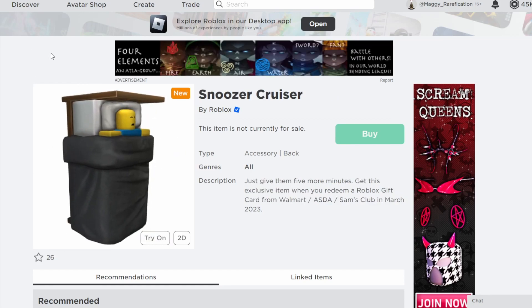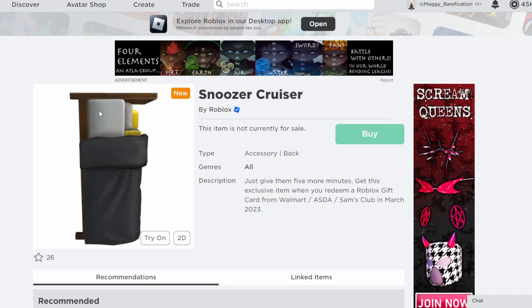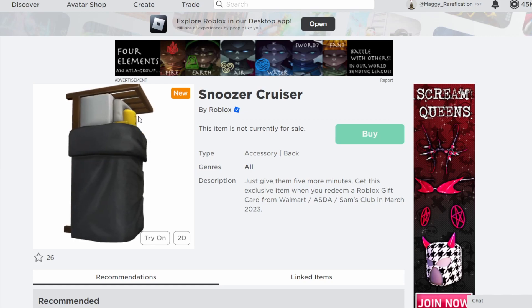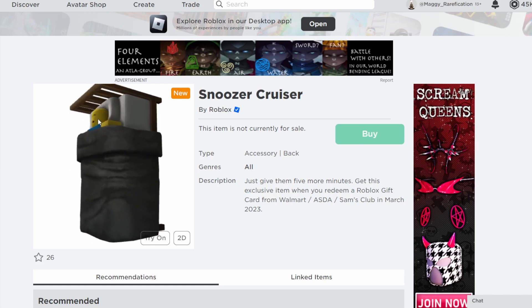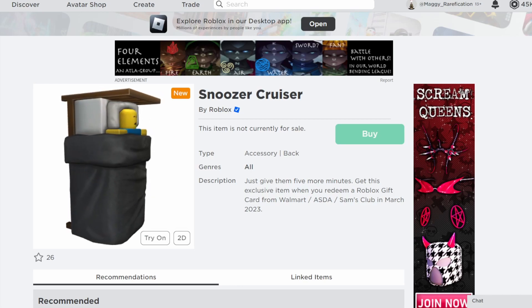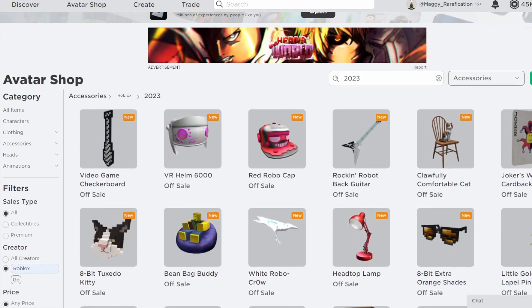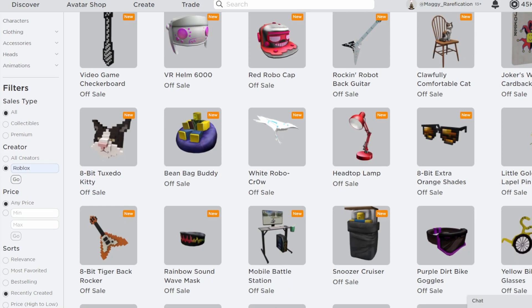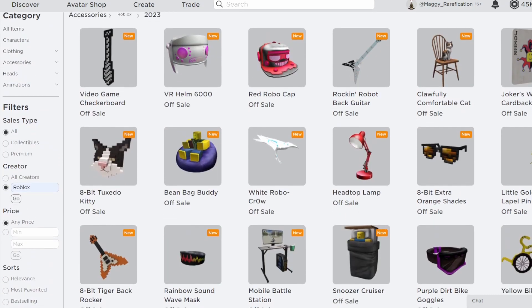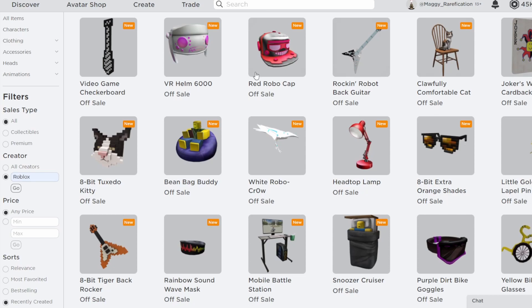The last item is Snoozer Cruiser, also a back item with effects — it has Z effects that float up from a nap pad, which is a pretty cool effect. You can get it from Walmart, ASDA, or Sam's Club stores during this month. Those are all the gift card items for March — I think this is definitely a great month for gift cards and an improvement from the last few months. The majority of the new items actually have particle effects, which is a pretty cool choice.